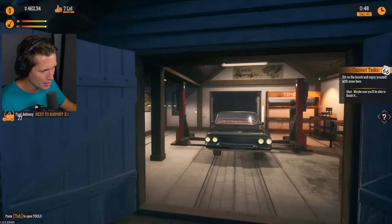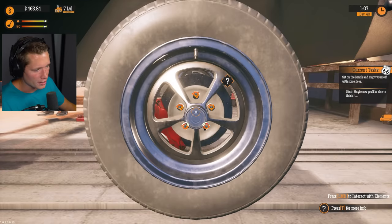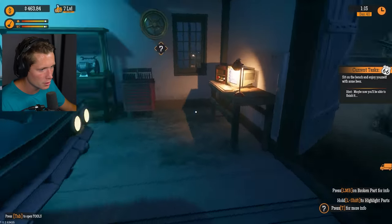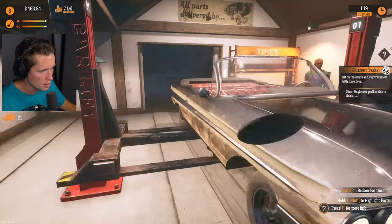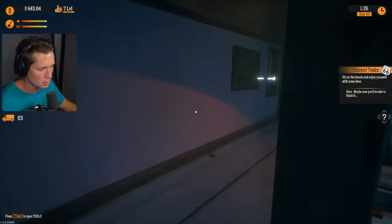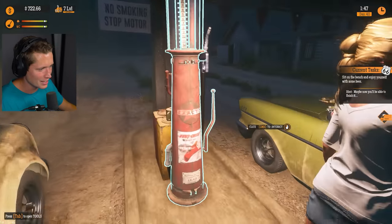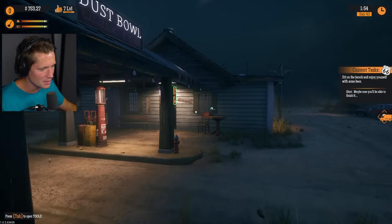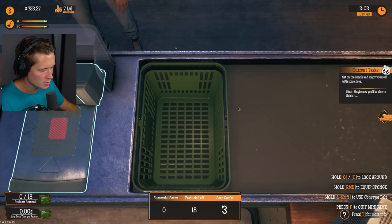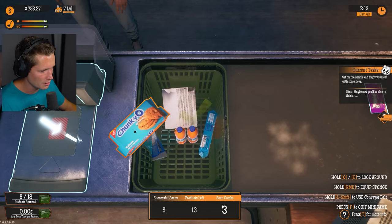We've got some upgrades but storyline-wise we've done a lot of what you can do. It says we need to go sit on the bench and enjoy a beer. I'll never pass that up. I feel like we're in a good place — got a couple of airstrip upgrades left but the whole point is you can get rare goods and put them in your store. We're going the wrong way — gas for you, gas for you. Somebody at the cash register — I'm so excited. Let's see — left shift. How is this not insanely fun?